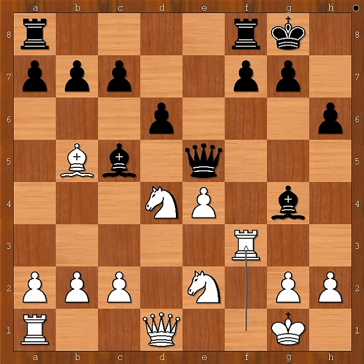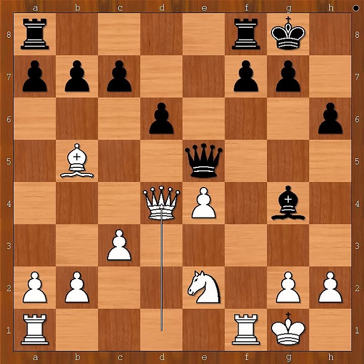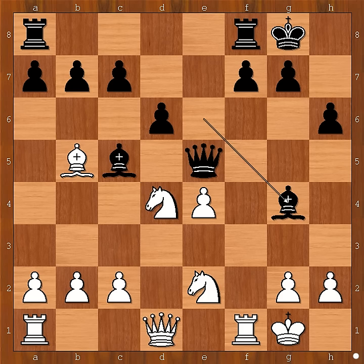Rook to f3 was played. Tarrasch considered c3 but didn't like it — can you see what's wrong with c3? He is losing the bishop on b5 after bishop takes on d4 check, queen takes bishop, queen takes bishop, queen takes bishop on b5. So he played rook to f3.